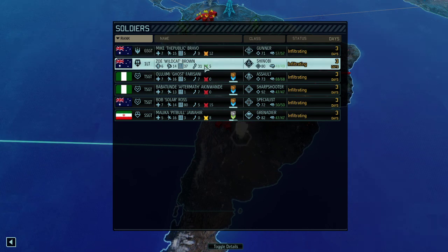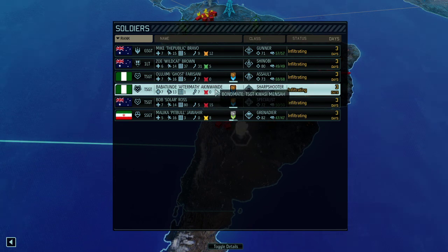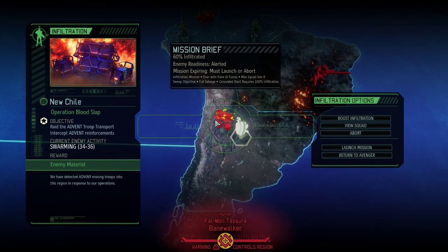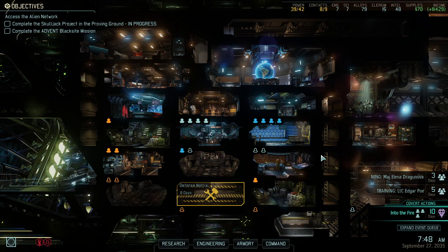We've got a shinobi Wildcat, an assault, one of our moderately good sharpshooters Aftermath, Bob Ross, and a grenadier. The question is whether or not to invest 30 intel to get all the loot. Intercepting Advent reinforcements would be great because it means the baseline of South America would not increase. I'll figure that out in the next mission. For now let's end this one — I appreciate your feedback and comments, keep them going, I'm reading all of them. We've got a banger mission coming up, so stay tuned guys and see you in the next run, bye bye!